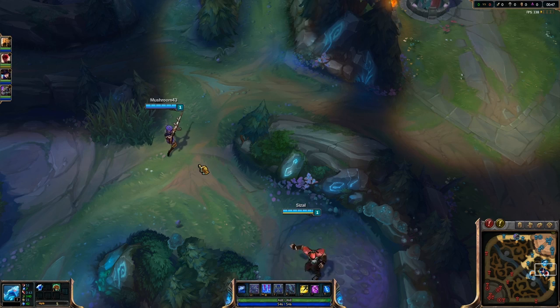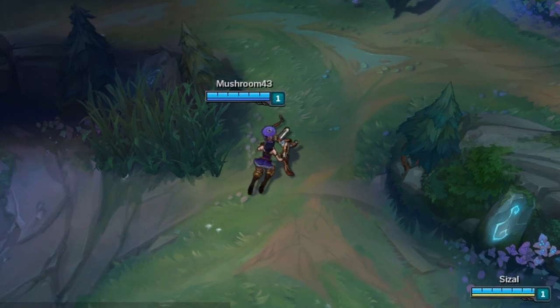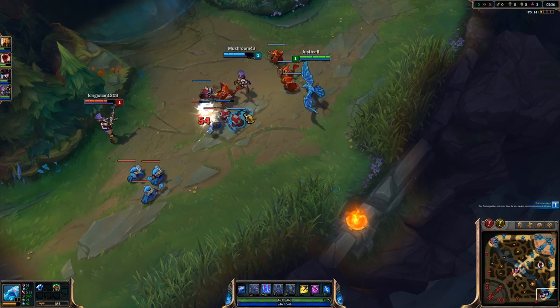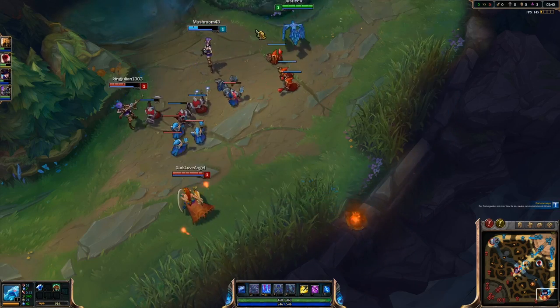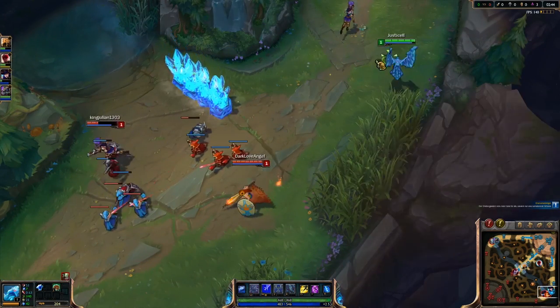Watch closely — you can see Caitlyn's gun is already broken, which is the reason why later in the game she's gonna be killed so easily right here. I just wall to make sure I don't get killed as well.